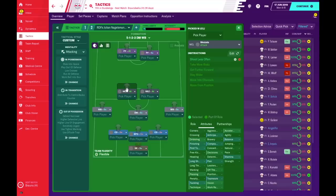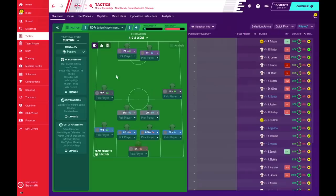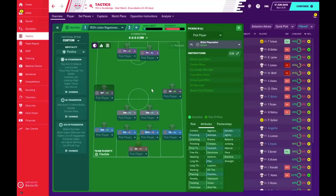In the 5-3-2 the box is already formed, but to keep things dynamic I've used two mezzalas who will go out wide, move into channels and roam from position. Out of possession we aim to defend narrow, forcing the opposition to play out wide while we cut off passing lanes so they cannot play inside. If they do play inside and we win the ball, we counter immediately with extremely urgent pressing intensity and counter-press.